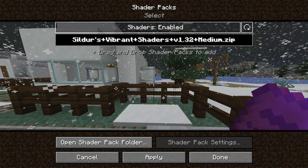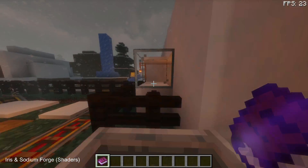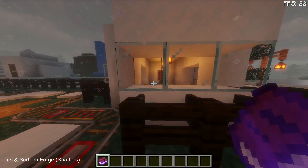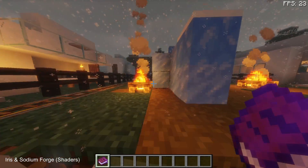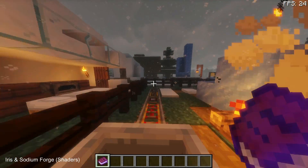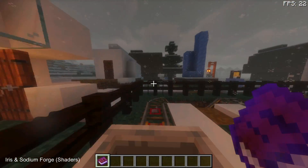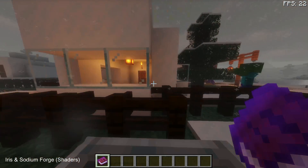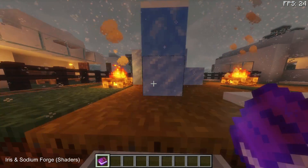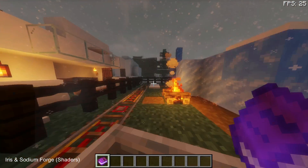Let's enable shaders and see what FPS we get. As expected, it's quite similar to Iris Shaders on Fabric. Iris Shaders on the Forge mod loader is giving us similar results — we are getting close to 22 FPS on average, stabilized around the 22 FPS mark. Running on 32 render distance with all chunks loaded, on average with the Iris Shaders mod on the Forge mod loader we are getting 22 FPS.